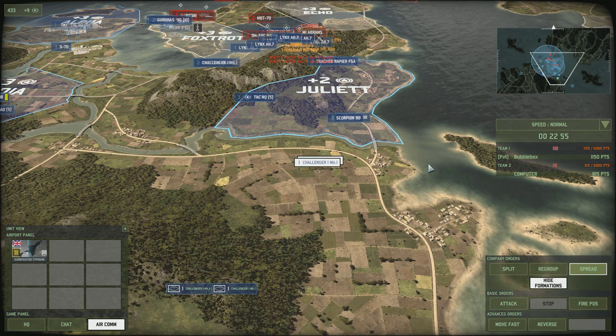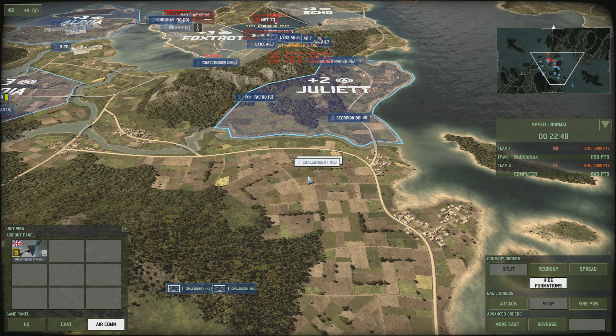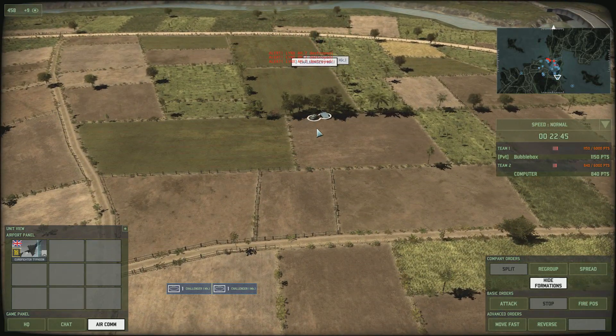You can also spread your units. So if you see an artillery barrage coming in or an aeroplane attacking them, you can quickly spread the units and they should start to spread out away from each other.